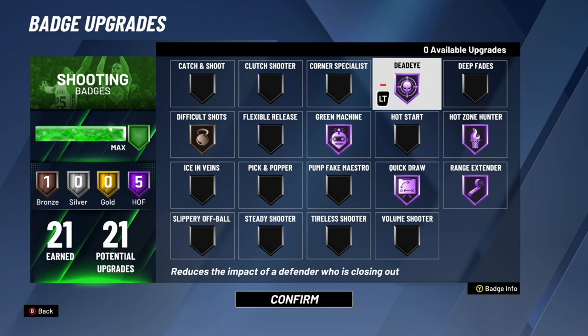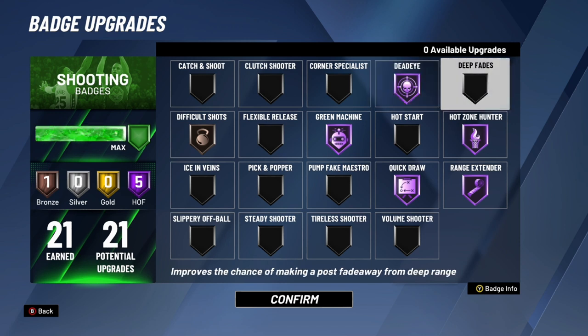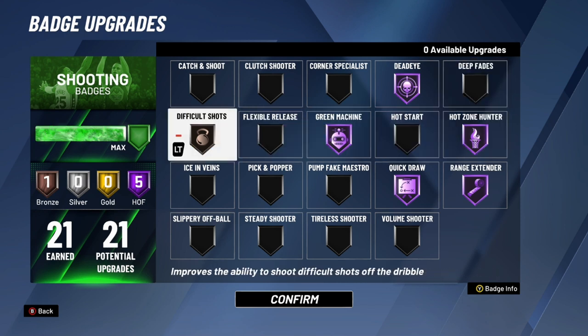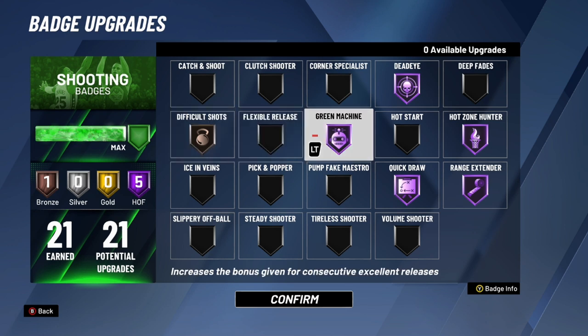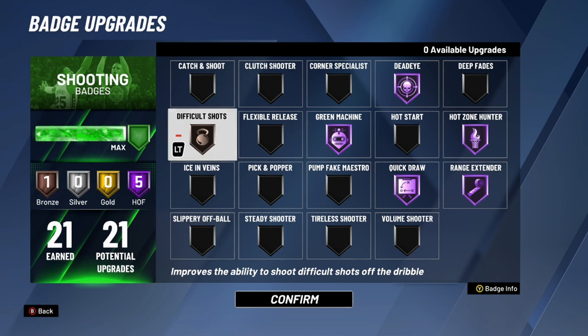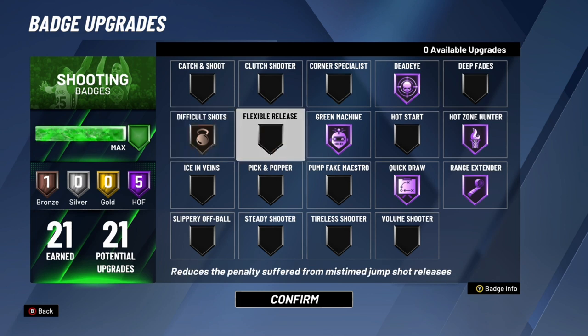Hall of Fame Dead Eye is just really glitchy — it can make even 33–40% contested shots feel open. Deep Fades — guards, don't use this; big men that take deep fades might want it. Difficult Shots is kind of overrated this year; you really only need it on bronze or silver if you fade. If I had an extra badge point I'd put Difficult Shots on silver. Flexible Release you don't really need unless you have like 30 shooting badges.